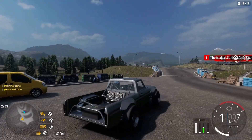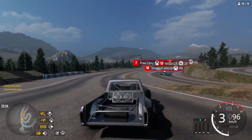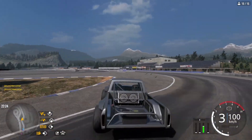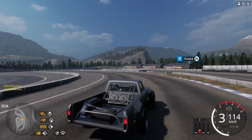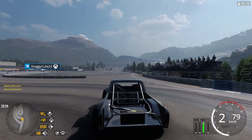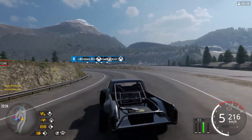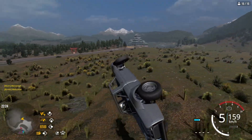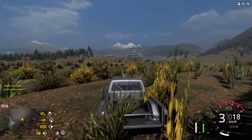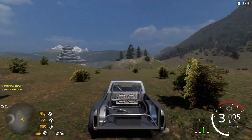All right, we are back after our little technical difficulties. That looks pretty sick. So what you're gonna do is come over here — this can also be done in pretty much any car, I just wanted to make a truck. Just make sure you land on your wheels like that and you are automatically out of the map.